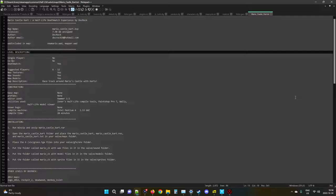New textures? Oh, fuck yes. New sounds? Absolutely. New models? Quite a few. Map description: race track around Mario's Castle with karts. Construction was obviously original — no prefabs. Made in Hammer 3.5 using Zoner's Half-Life compile tools, PaintShop Pro, Wall-E, and Model Viewer for Half-Life.